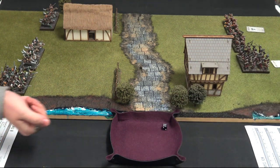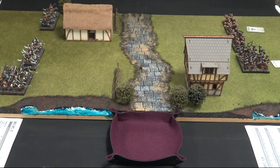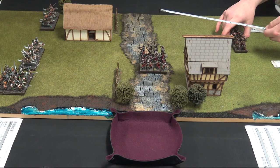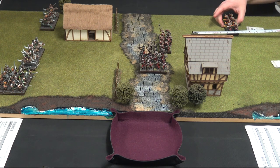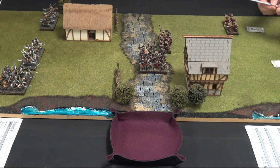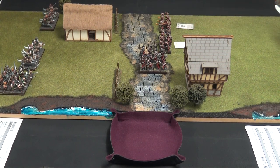We roll off to see who goes first — that's a 6 for Kay and a 5 for me, so Kay gets the first turn. Starting with movement, strong strategy straight away. The objective is to get as many units across the other side of the board — the 50% mark down the middle. Straight away Kay is already just about on there. Kay's Flamebearers are just out of range, so that will be the movement.